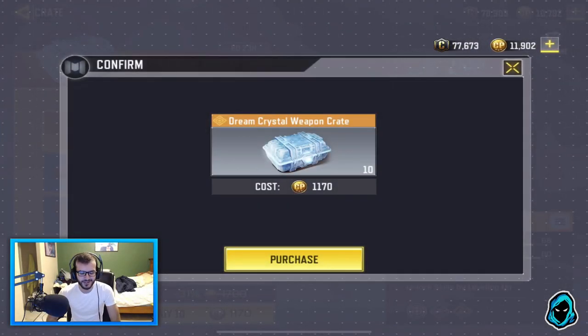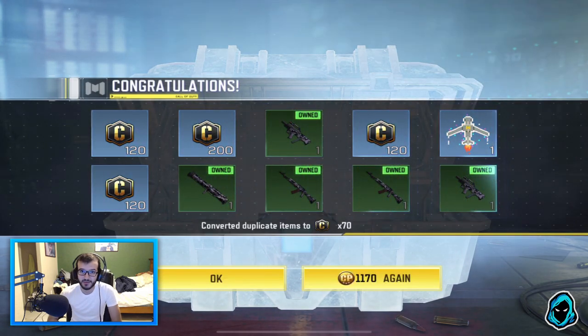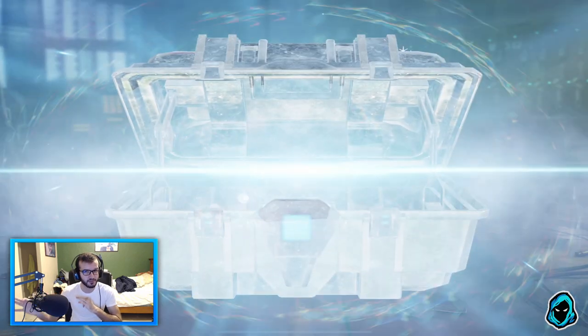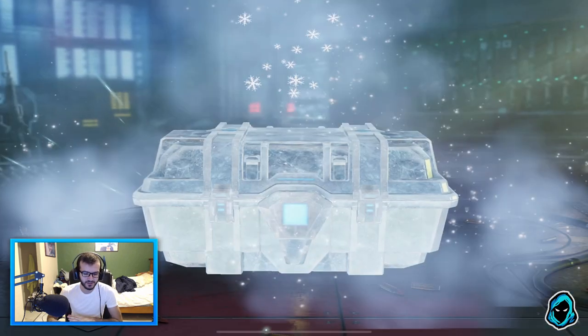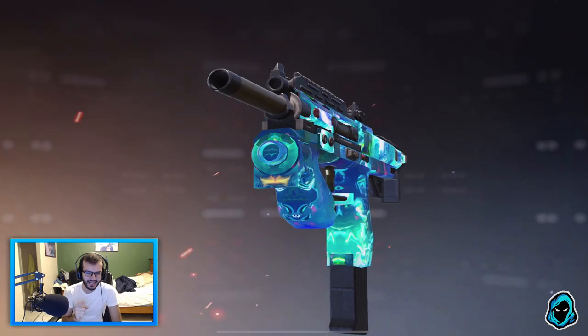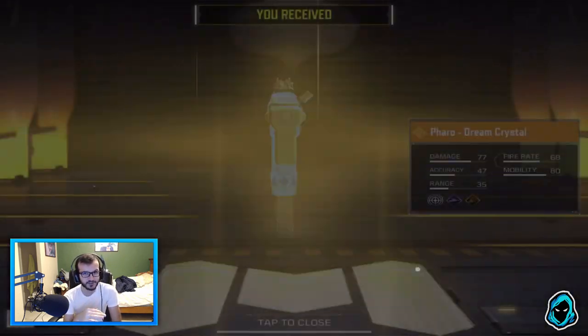We're back with another Call of Duty Mobile video. Today I'm showcasing the brand new Pharaoh weapon, which originated back in Black Ops 3. It's now in a case along with a black gold revolver pistol. I didn't end up getting the pistol, but I got the Pharaoh after 60 freaking cases. I was kind of worried — it's a legendary so it's pretty expensive.